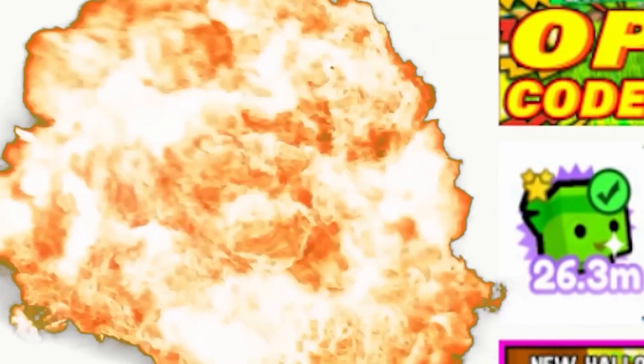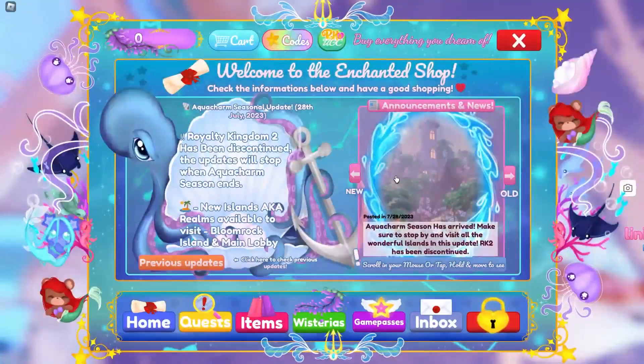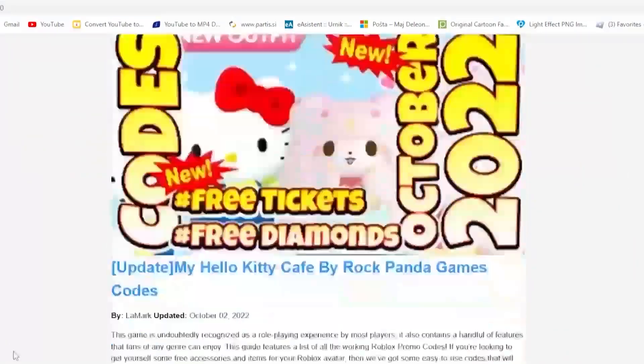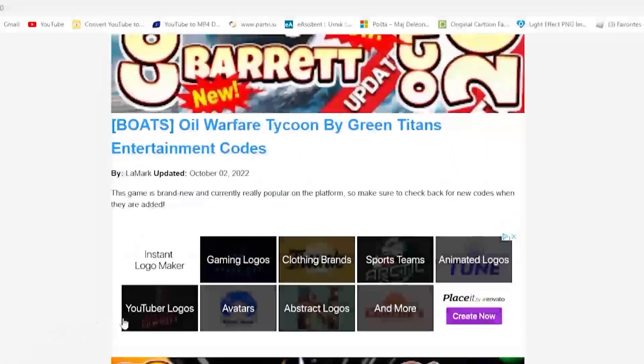Now, in order to enter the codes, basically I believe you have to go over here to the shop, and over here on the star — here are the codes, and here you can actually just enter them.